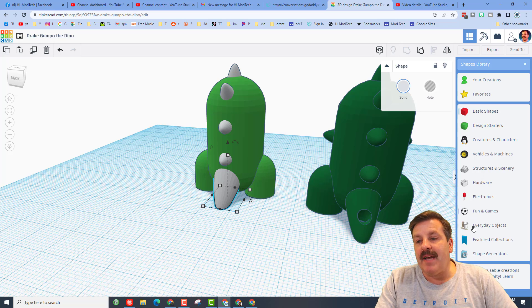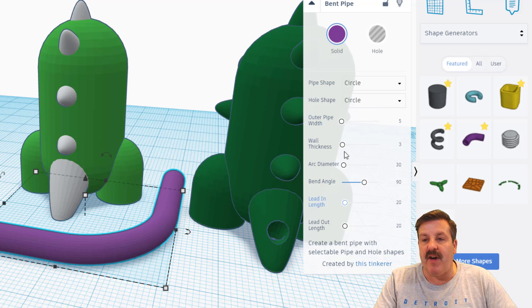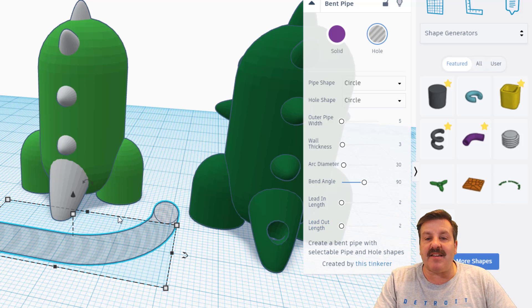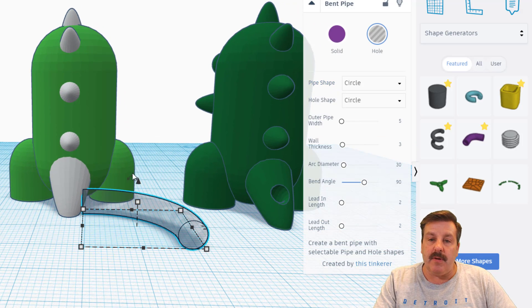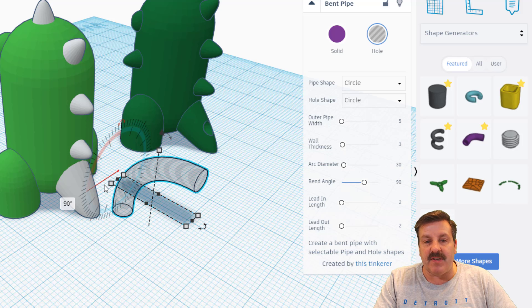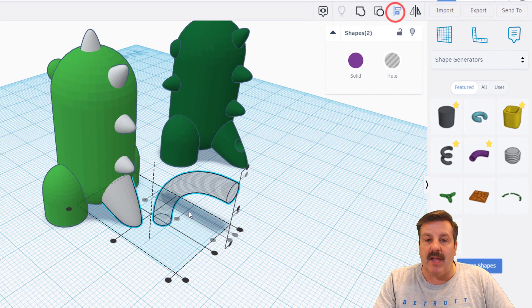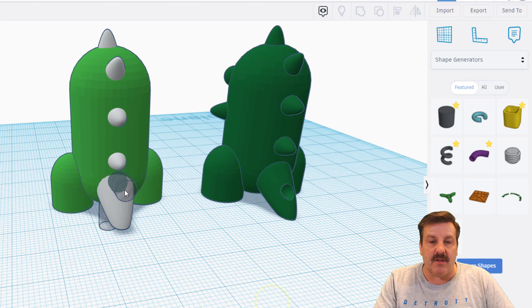It's time to cut the hole — check out how slick this is. Go down to Shape Generators and find the Pipe. Make the outer pipe size 5 with a wall thickness of 3. Make it a hole and type 2, Enter — that's what we'll cut the hole with. Use Mirror to flip it, then stand it up — grab the corner from an angle and rotate 90 degrees. Shift-click it and the tail, do Align with the tail as the boss, and choose Middle and Middle.